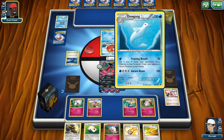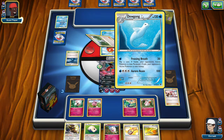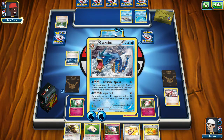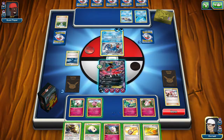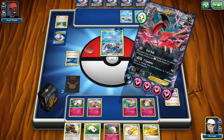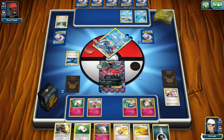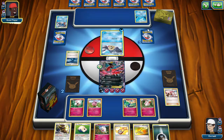He's getting serious and evolving his Dewgong — it takes a lot just to use Aurora Beam. He's going for Magikarp into Gyarados. He needs one more energy but I'm going to be able to one-shot him. Another energy — the one-shot starts here, 160. The game's going to be over very shortly. He has the option to quit the duel but he's still going — very persistent.